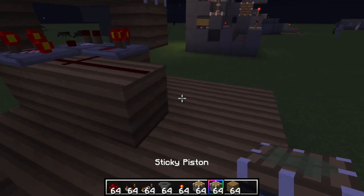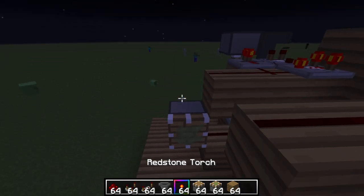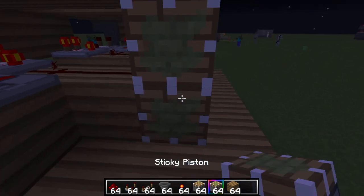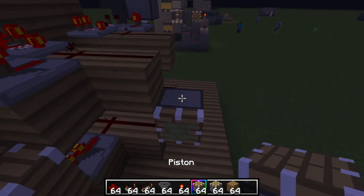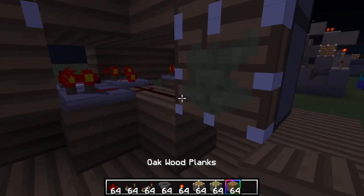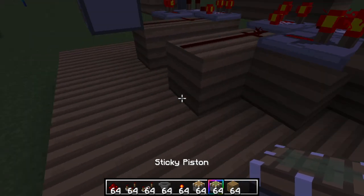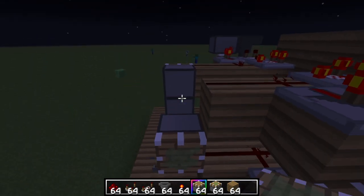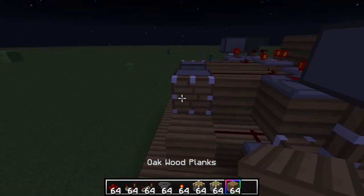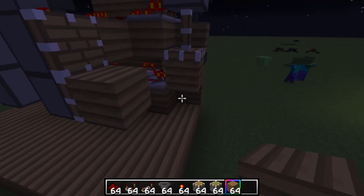Get your sticky piston, make sure it's going like that, break that bottom one. Now do the rest of the build. Make sure you also put a block right there. Do the exact same thing on the other side — we're doing a lot of the same things. Then place a block, and make sure you don't place the block on there — trust me, you're gonna thank me later.